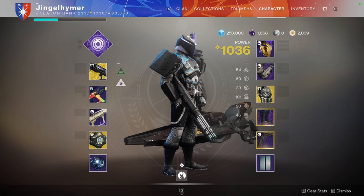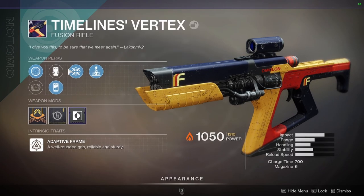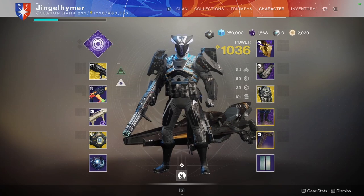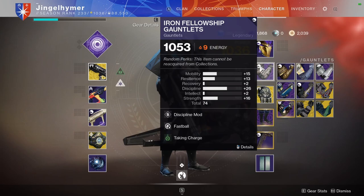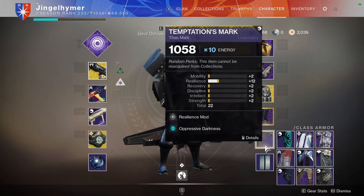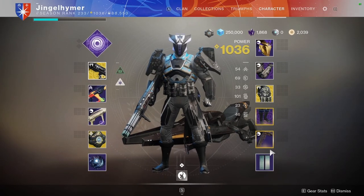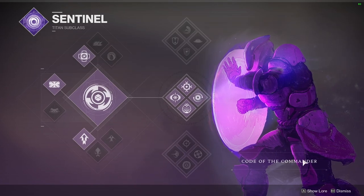Even when Sweet Business is spun up, 600s have an easier TTK. We're also going to be using Timeless Vertex, mostly because Elemental Capacitor and Firmly Planted with Sentinel makes stability a bunch, so we're going to be using that. Another cool thing we're going to be doing is using Oppressive Darkness with mid-tree Avoid — Titan Code of the Commander — with magnetic grenades.